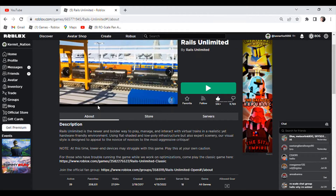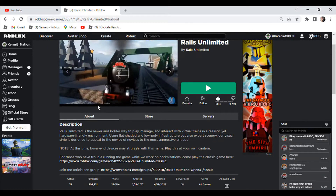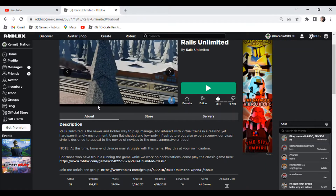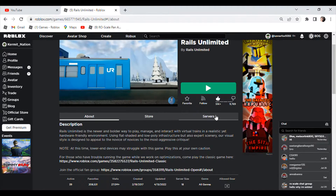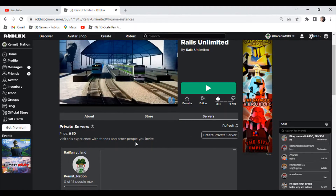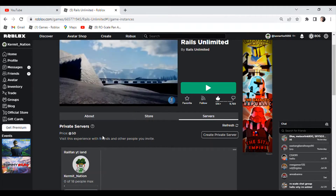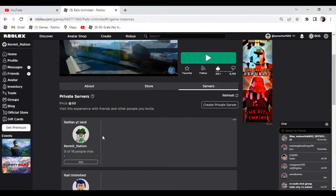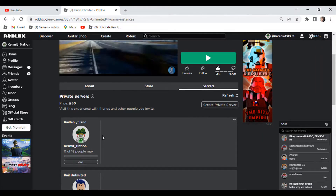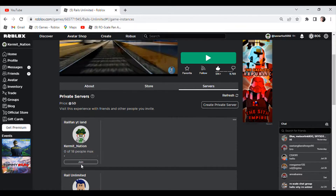Alright, tutorial on how to get super mode in Rails Unlimited. Step one, you're gonna have to go into servers and buy a private server. It's only 50 Robux, and if you don't have 50 Robux, you ain't getting super mode. But if you do, buy the private server, and then you see the private server and you join it.